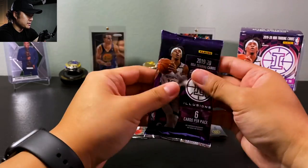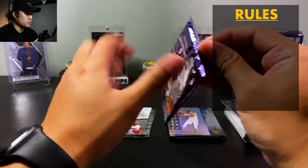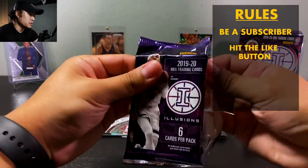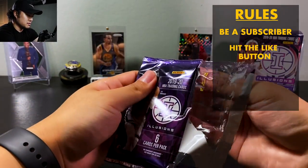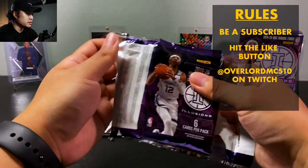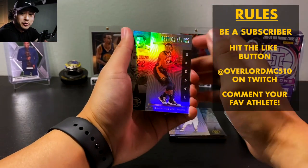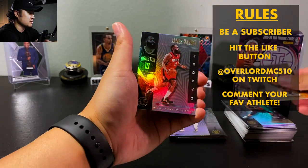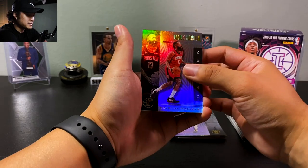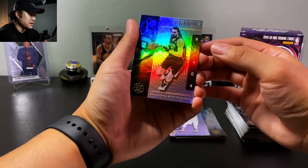Last pack guys. To reiterate the rules: number one, go ahead and follow this channel if you haven't already. Number two, smash that like button. Number three, go ahead and check out my friend's Twitch channel — I'll link it down below. Once we hit 200 followers we will do the giveaway. Derrick Favors, James Harden — honestly killing it, so is Chris Paul, I can't believe they're going to Game 7 right now — and Steve Adams.